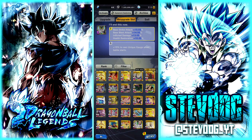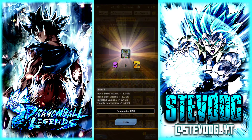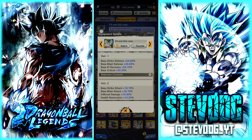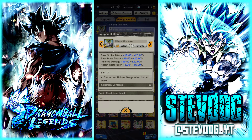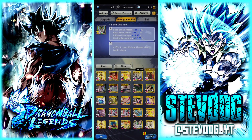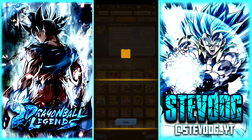I remembered I had this equipment here and I definitely want to work on this one. This Cell equipment just came out and I already got it to Z, nice. So 18 — I need to know the stats here. 25 is the highest and I got that to 15, I'm gonna work on that later when I have more erasers. But I definitely want to work on the middle slot and get it to at least 20 for those stats.